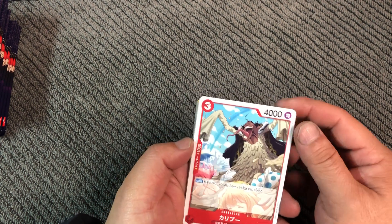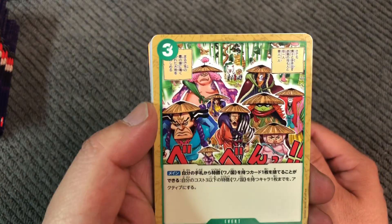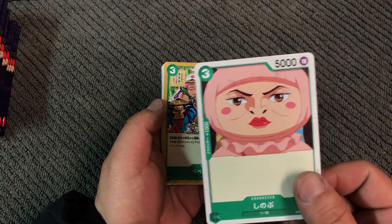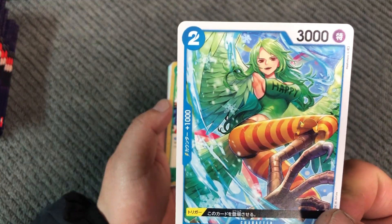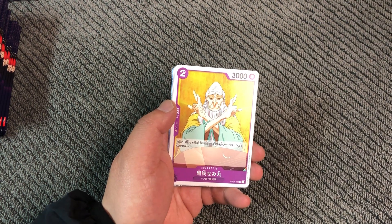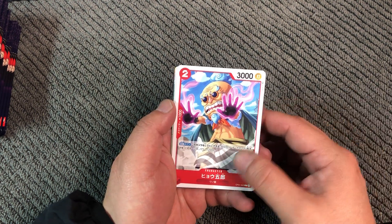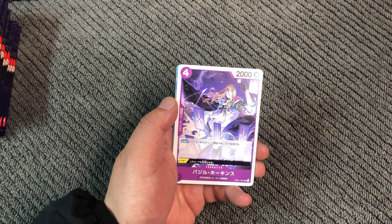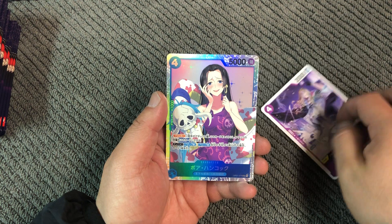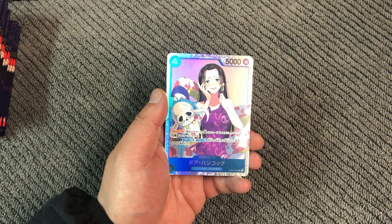I see some shininess here. I do like the artwork from the original manga more than the anime art like these here, but I do like the new art for the cards. Hyogoro... Hawkins... oh, Boa Hancock. This is a nice pull here.